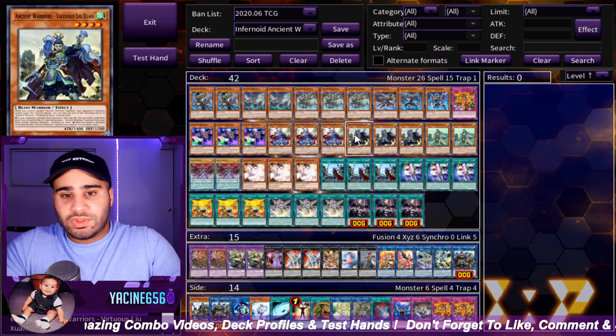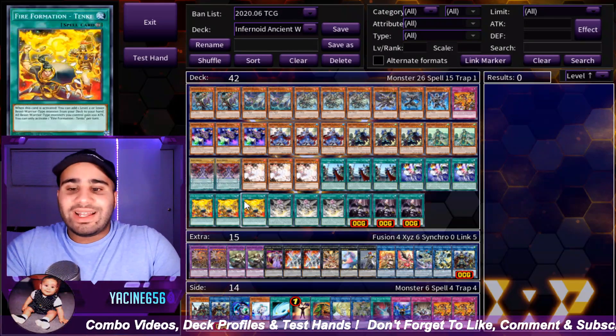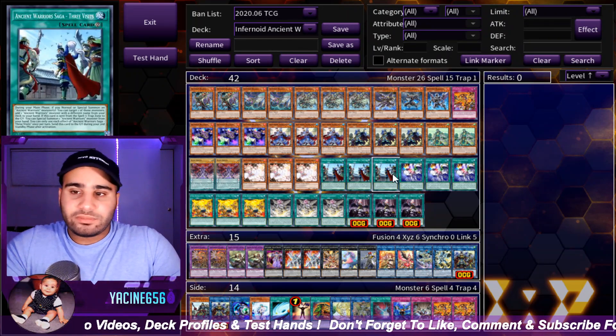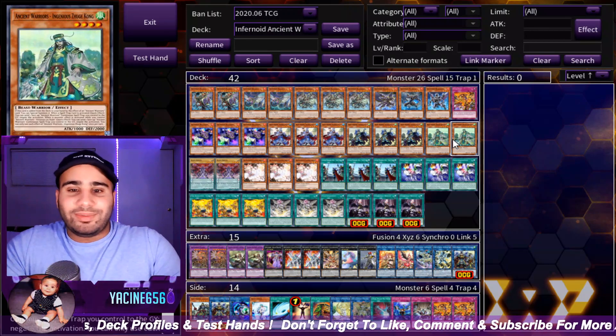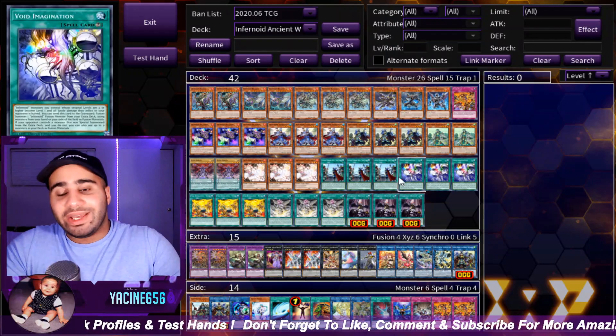3 Tenki, of course, because you're playing so many Ancient Warriors — you can actually normal summon 9 targets between 3 Tenki, 3 Sun Mu, and 3 Liu Juan. Why not? Obviously if you 3 Visits on Zuchkong it's kind of a bait because you have to add a monster with a different name.